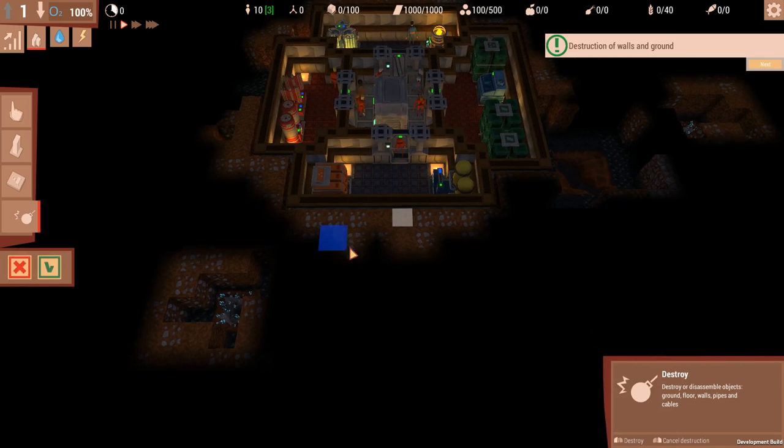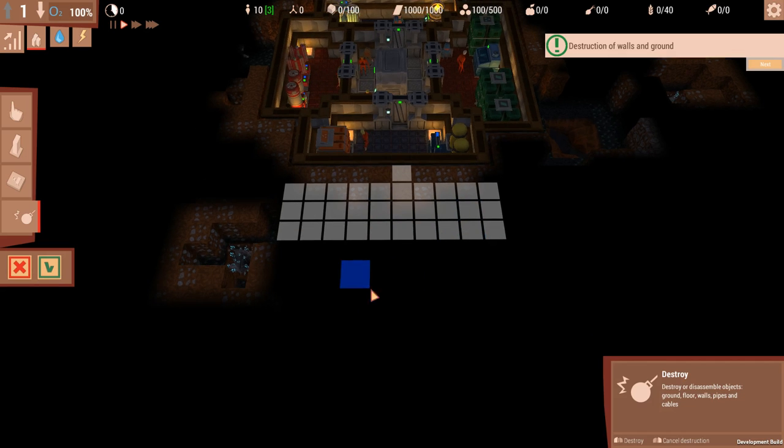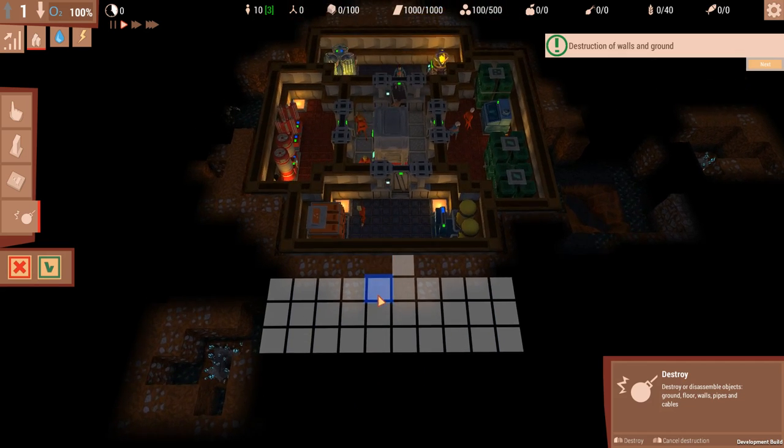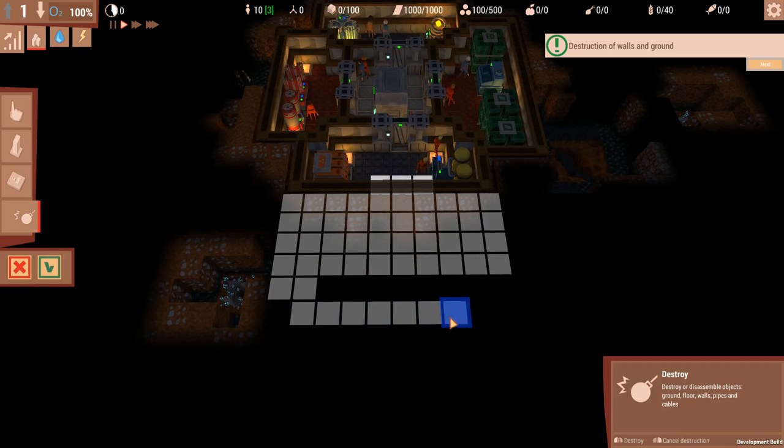I don't think we need quite as much. Is there any way to draw a square? Actually I want all of that, and I want those three destroyed. I don't think that is right - let me count the tiles.